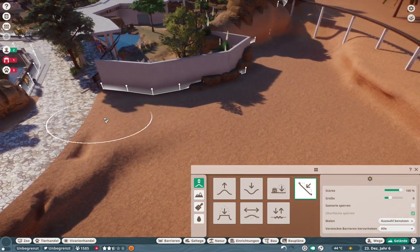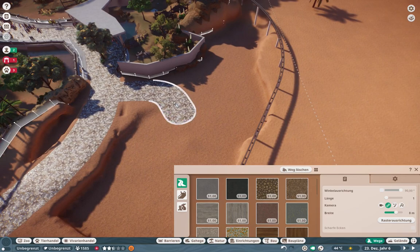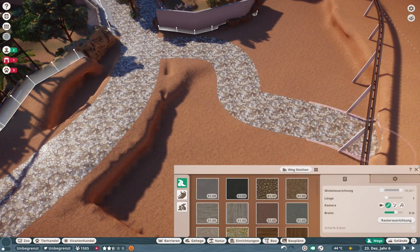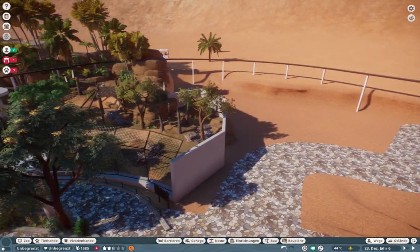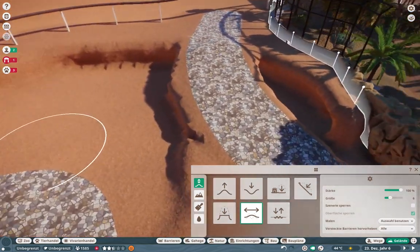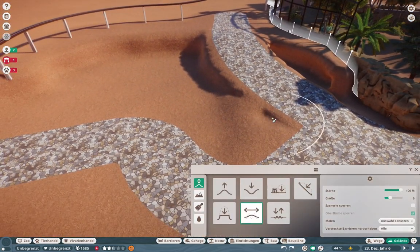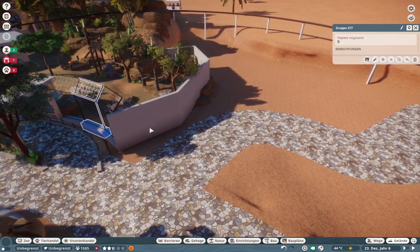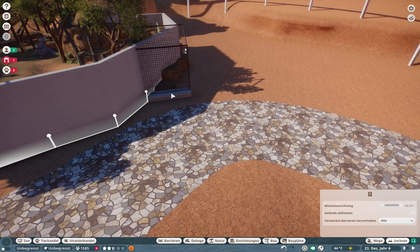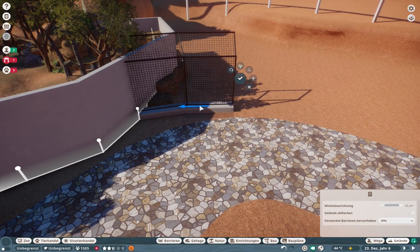Like I told you, we are going to build a small habitat for our lynx. We're not going to build this today — we'll do it in one of the next episodes. We are also going to build a restaurant down here because our visitors really need some food and drinks. I thought we'd create a restaurant which visitors can enter on the lower level of the canyon and also leave on the upper end.